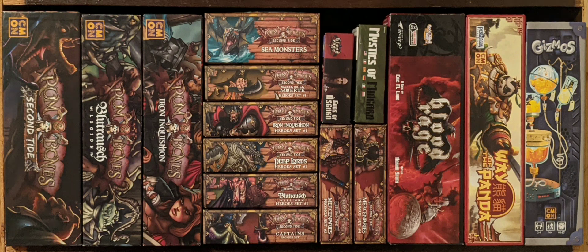Up next we have all of the Rum and Bones character expansions. There's the Sea Monsters on the top there, which pretty much upgrade the cardboard tokens in the base game to plastic miniatures. Under that we have the Maria de la Muerte Hero Set 1, which adds a new set of heroes to that faction. And then underneath it we have the Iron Inquisition Hero Set 1, which is the same thing — just a new set of five heroes for that faction. And then we have the Deep Lords Hero Set 1, which adds five new heroes for that faction, one of each type.